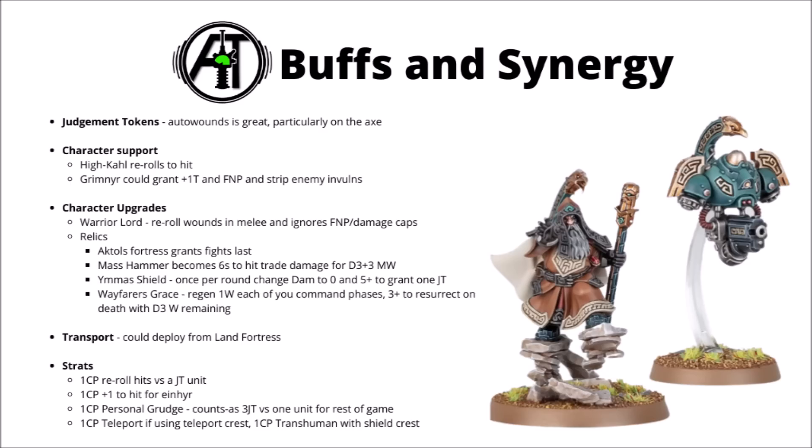There's a whole bunch of handy relics. There's a Fights Last option — a very scary Mass Hammer where sixes to hit trade their damage for D3 plus 3 Mortal Wounds, which could make it genuinely efficient against infantry if you roll well. Ima's Shield is a defensive one: once per round, change one failed save to damage 0 and a 5-plus chance to grant a Judgment Token to the unit that dealt it. And another fun one is the resurrect-on-death relic — regenerate a wound in your command phase, and a 3-plus chance to resurrect on death with D3 wounds remaining.